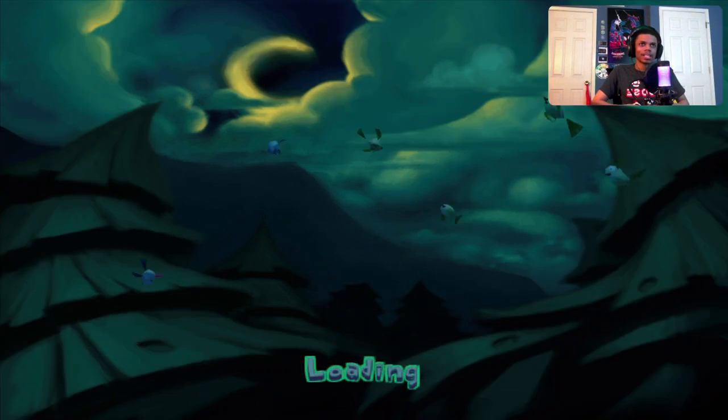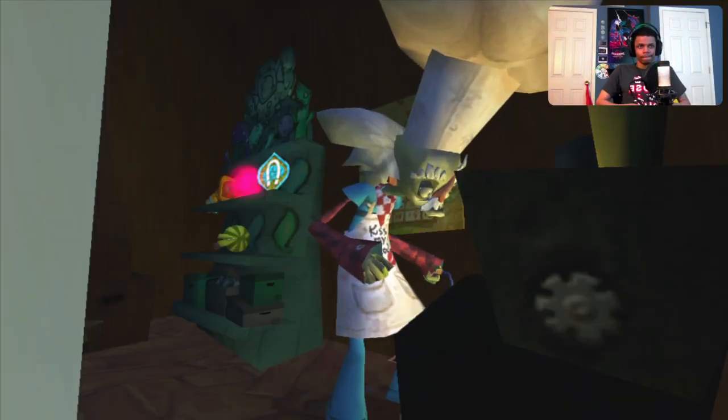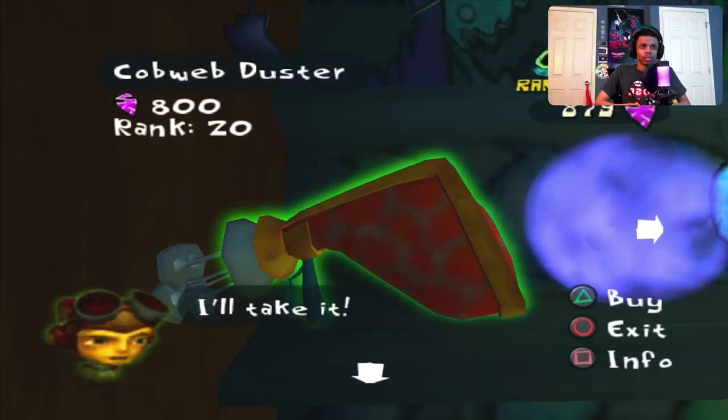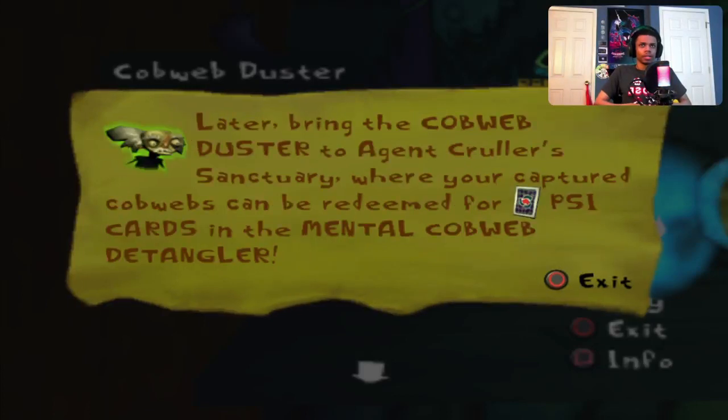Let's buy this cobweb duster from this guy. Hey, anything new in the store? Take a look. That's my last cobweb duster — take that into someone's mind with you; you can clean up cobwebs. The cobweb duster is a real-world device that can project itself along with you into the mental world. Aim it at any mental cobwebs you find and press triangle to collect the cobweb.